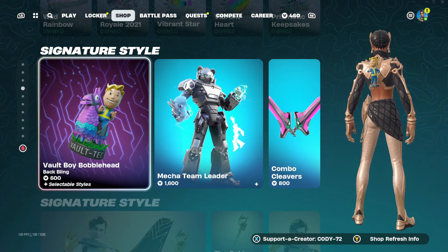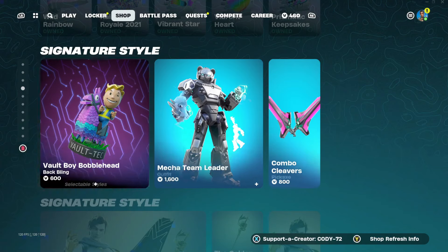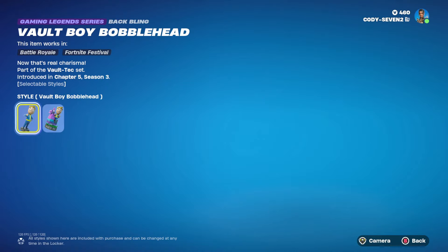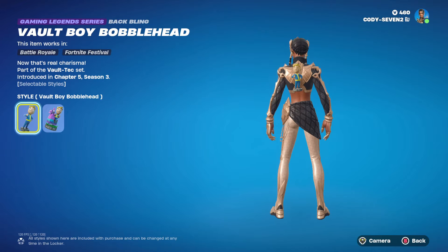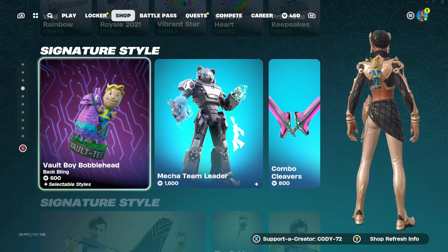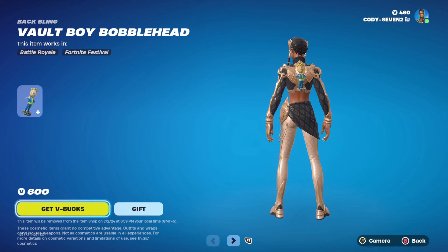Here we have the Vault Boy Bobblehead — this is new, it hasn't been out before. That is pretty cool. There are different styles to it: we got a llama one, Vault-Tec, and then the Vault itself. And it moves! Dude, that is so cool — look, as you're being still it stopped moving. That's a new back bling right there, it looks so good. It's small, it's simple, it's a little guy you can carry on your back.